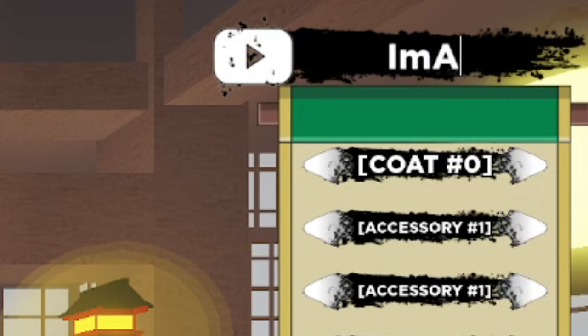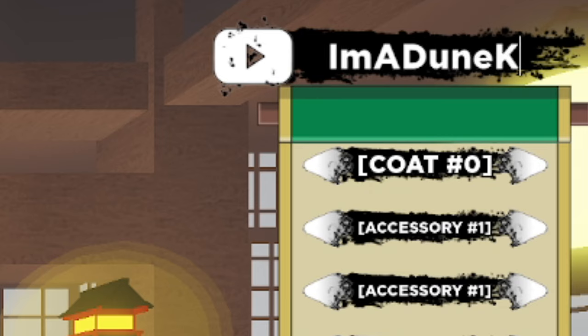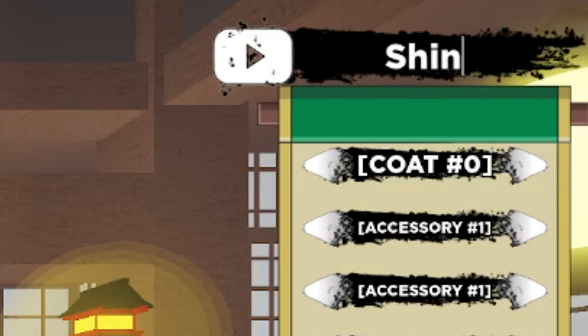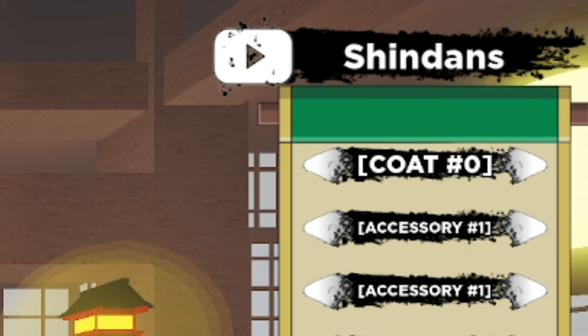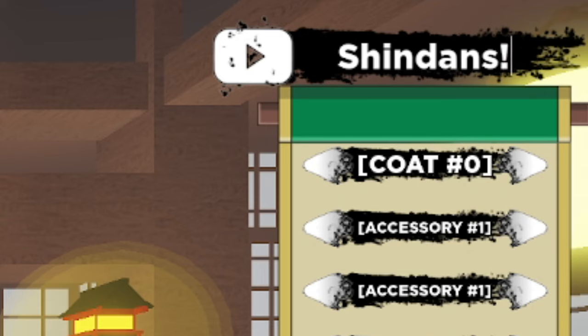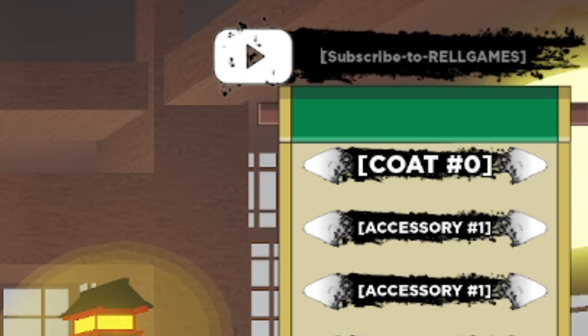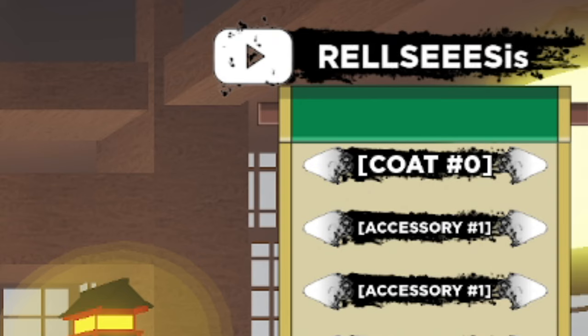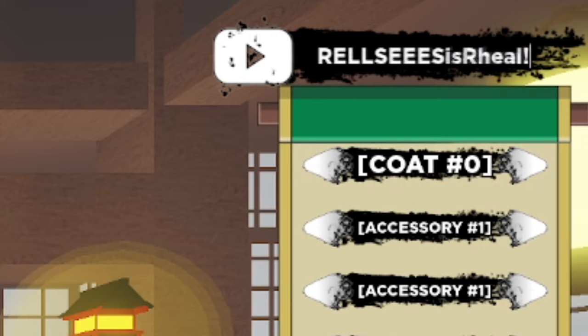Another code is IAMDONEGUN — capital I-M, capital A, capital D-U-N-E, capital K-U-N with an exclamation mark. Then there's SHINDANCE — S-H-I-N then D-A-N-S with an exclamation mark, though I don't think that one works anymore — you can still try it. Another working code is RELSEESISREAL — capital R-E-L-L with a capital S and then E-E-S, I-S, capital R-H-E-A-L, with an exclamation mark.